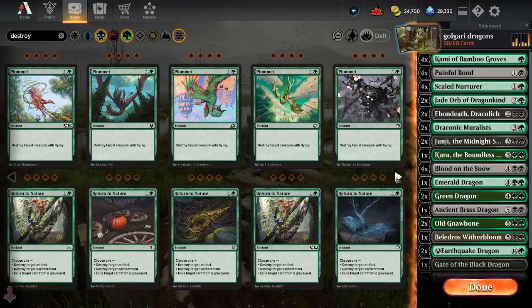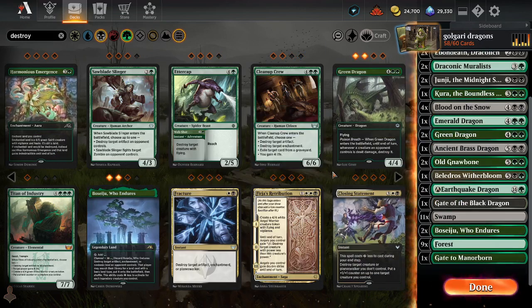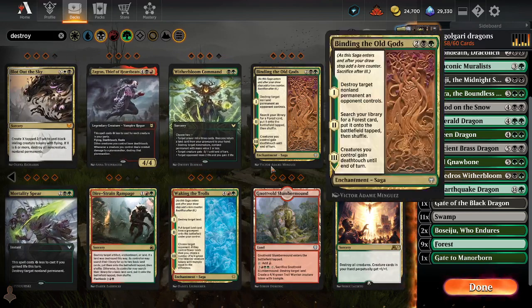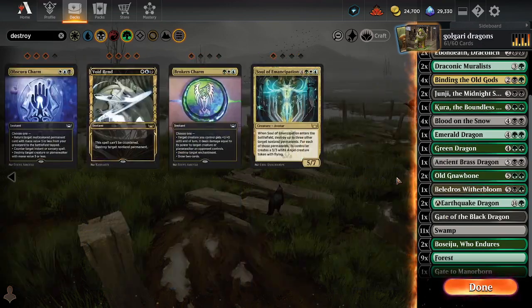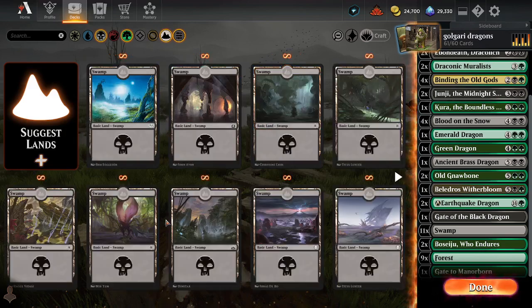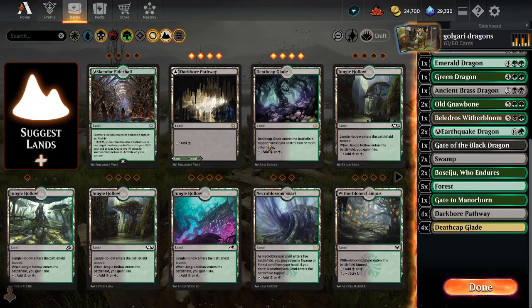What else can we consider as removal? Oh there's Bossage — we forgot to put that in. Witherbloom Command, oh Binding of the Old Gods. Let's remove some ramp, okay so we are in business. That guy can go out. Now what we need is lands — we only have basic lands and Bossage. Let's play four pathways, four glades, and two snarls.